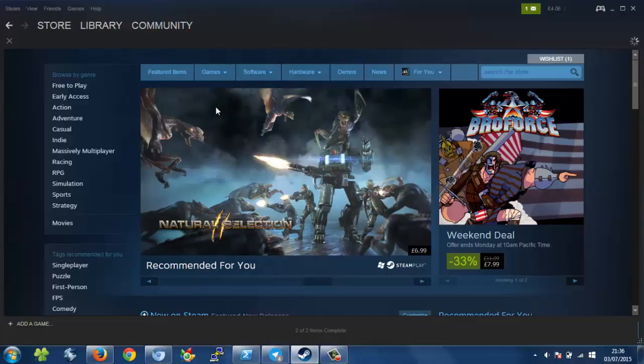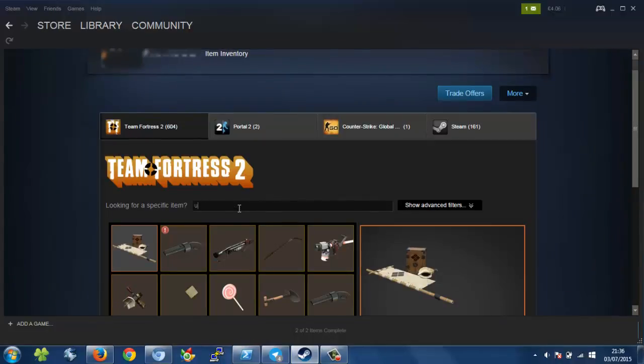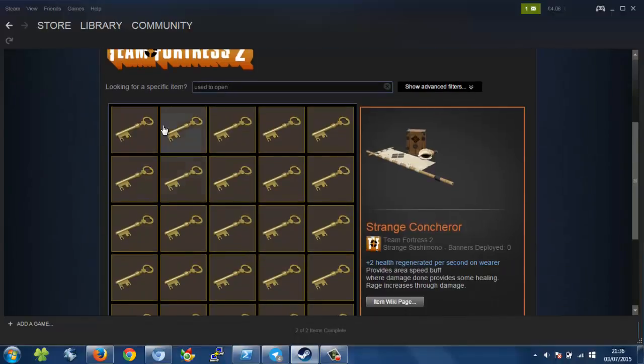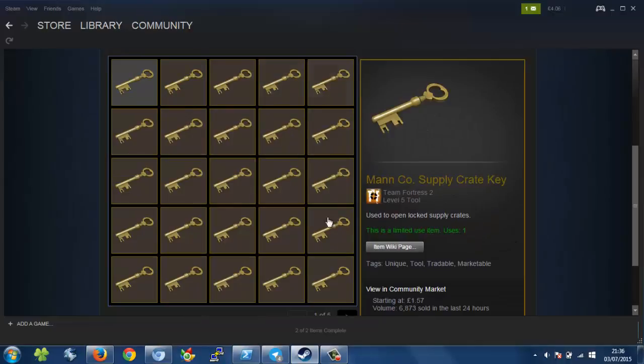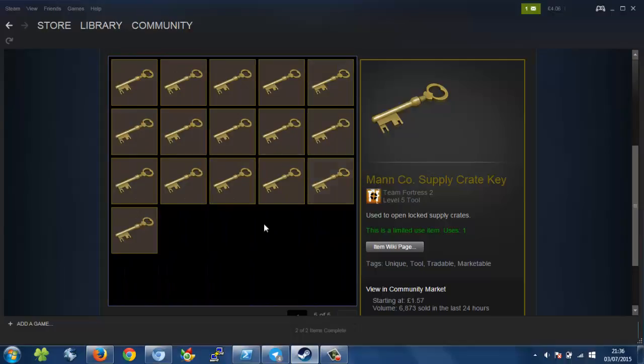So if I go to my inventory and go to Team Fortress 2, here we go — Mann Co. Supply Crate Keys — and there are 5x5, that's 25, 50, 75, 100 and then 116 keys.